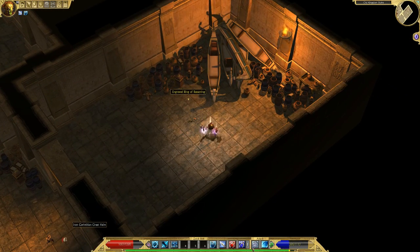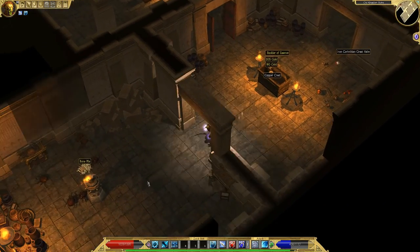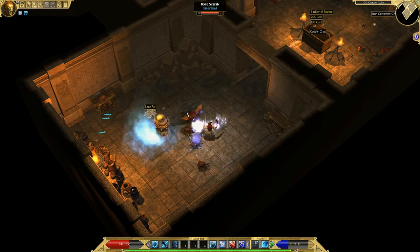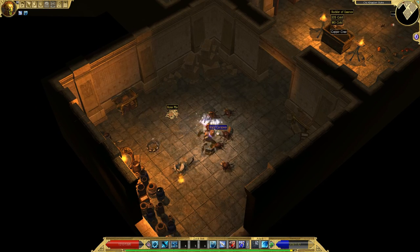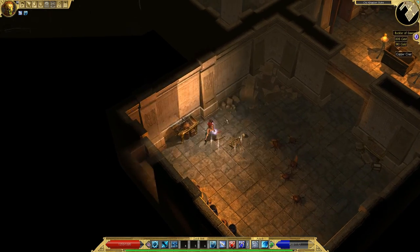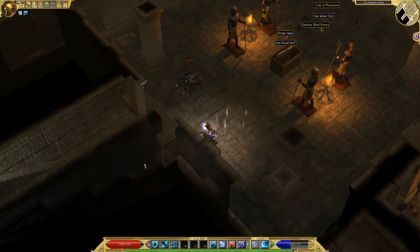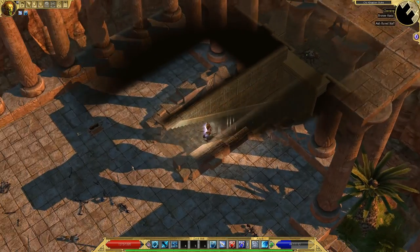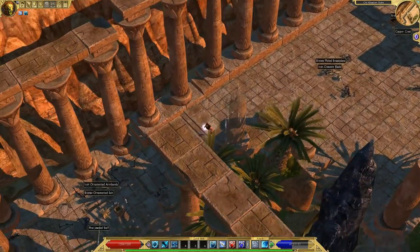I want to get my Rend Armor, which adds more targets to the Batter skill. When a crowd comes up, I want to be able to whack them all at once. I actually like Shield Charge better, but it has a long cooldown. I like it because it has stun and that fast movement speed you get out of it.